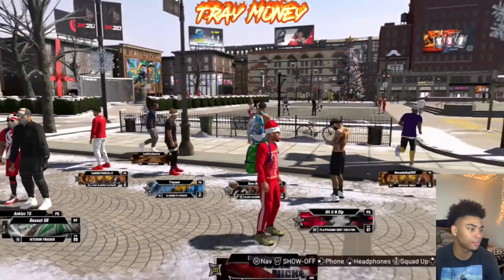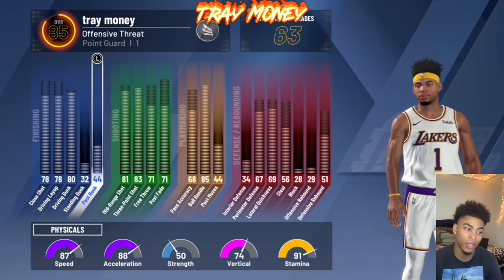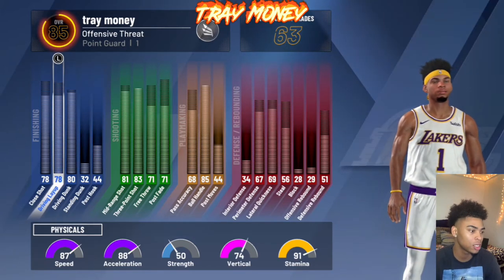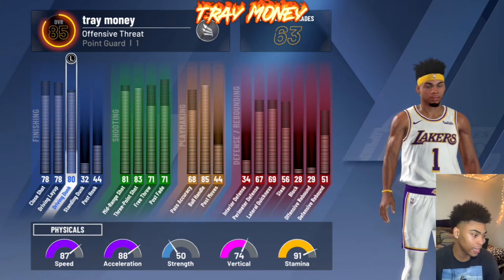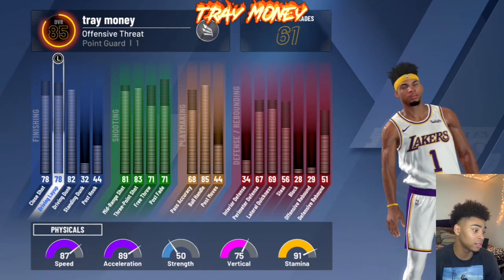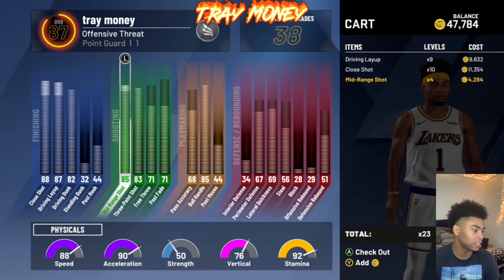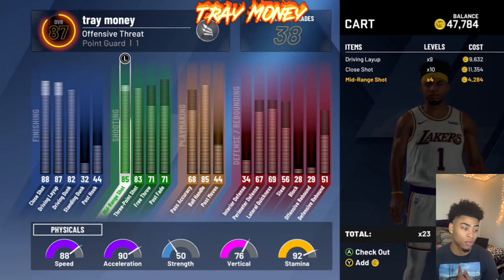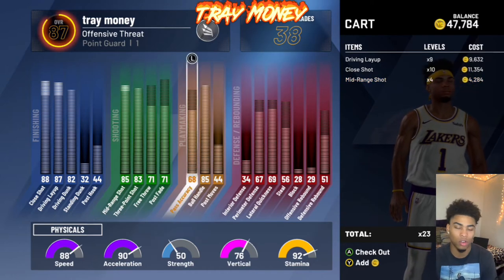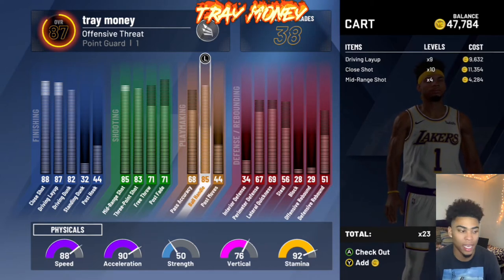This right here is my new offensive threat. I'm going to show you the attributes right now — I still have 63 attribute upgrades available. His driving dunk is at 80 right now — I'm going to upgrade that to 82. His driving layup is at 87, his close shot is at 88. The important stats: 85 mid-range shot, 83 three-point shot, 85 ball control at 96 overall for speed boost. Once I get my slashing takeover and score a bucket, I'm speed boosting for the rest of the game.